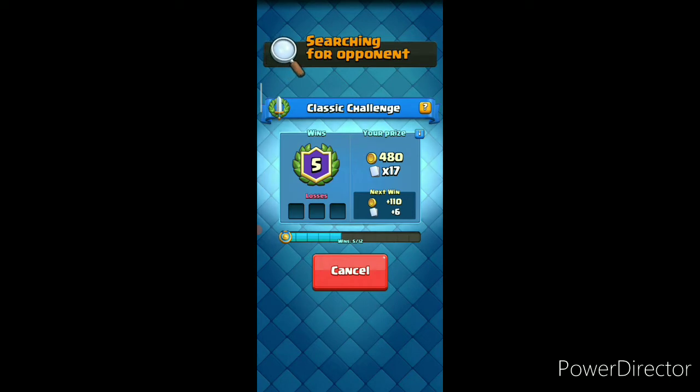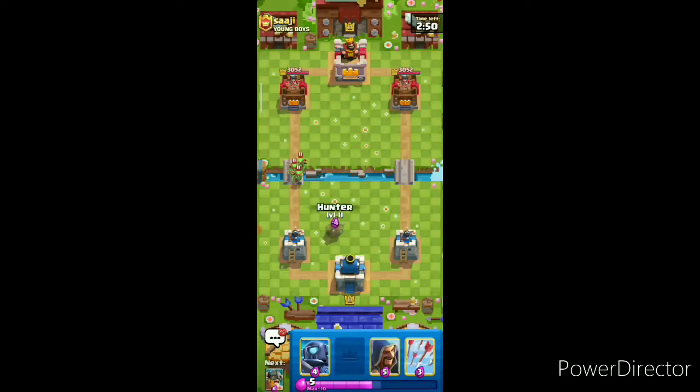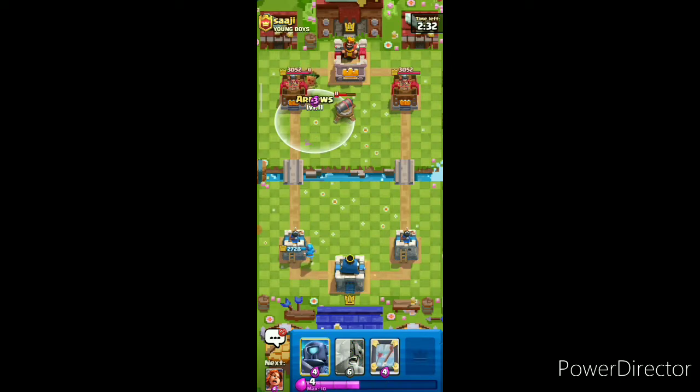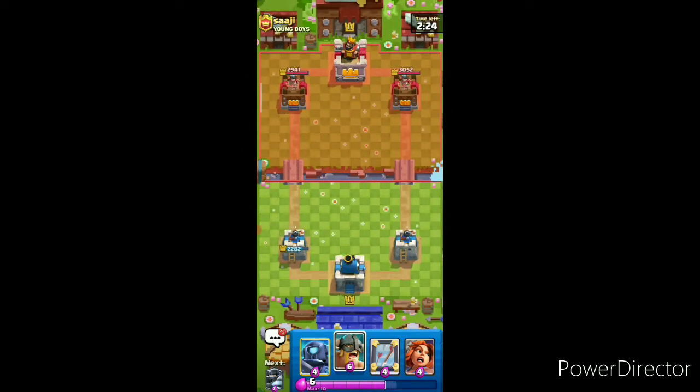Let's hop into this match. Let's play passive. Okay, he has Spear Goblins and a Wall Cannon — I think it's a fast cycle deck. Spear Goblins are back in cycle, so I think we can go with the Barbarians.